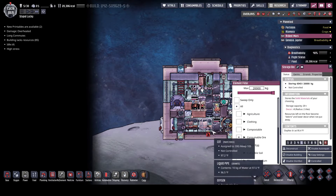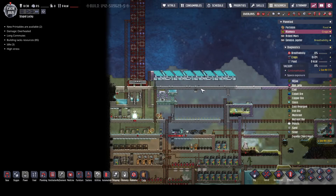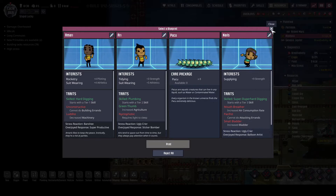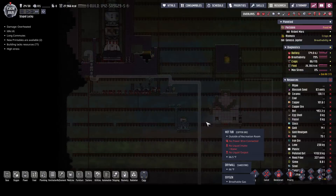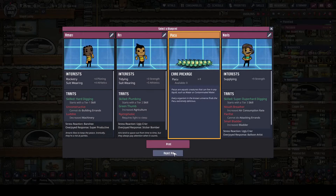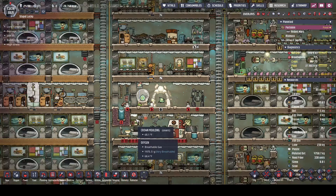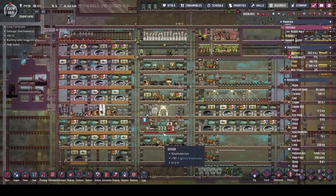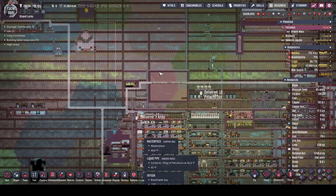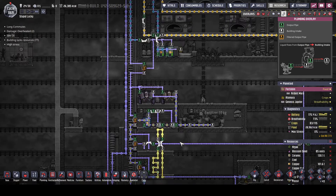Let's lower the priority on that - we got six tons, so let's really lower it. Oh, we got fish here - let's go home and get us some more fish. Choose a blueprint, fish - there we go. We've got at least a day's worth of food right now. And we still got enough water coming through here.